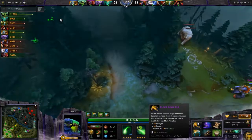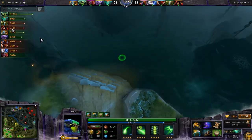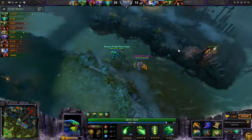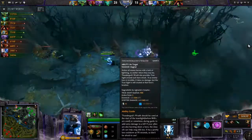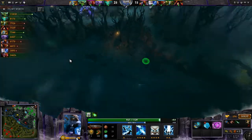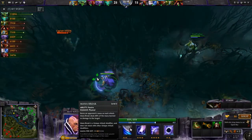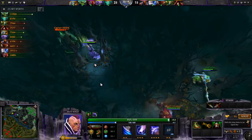At this point I'm a long way ahead — 11,000 net worth to just under 8,000 for Nature's Prophet. I'm going to go Black King Bar. The reason I wanted BKB in this game is because they have a huge amount of magic damage. Zeus is finally hitting level 11 with his level 2 ultimate and a lot of magic spam. We've also got Anti-Mage with his Mana Break — magic resistance actually does stop this Mana Break. So having the BKB is quite nice.